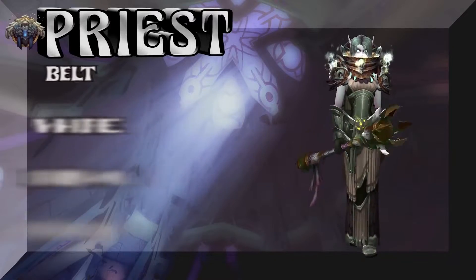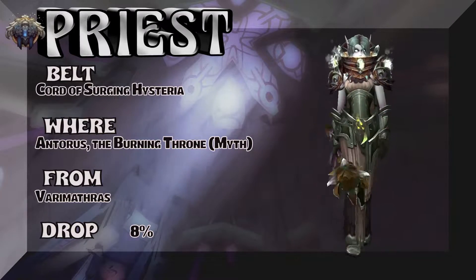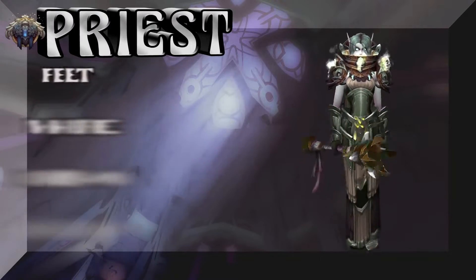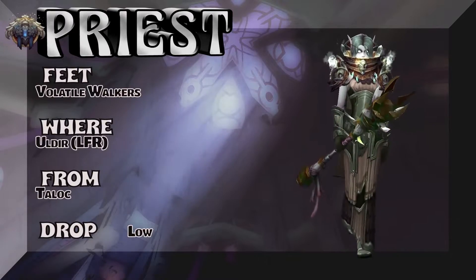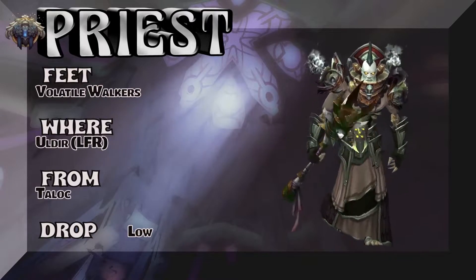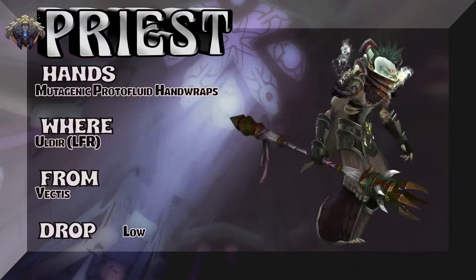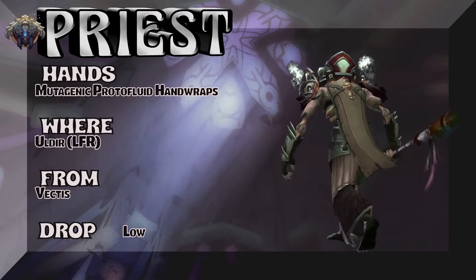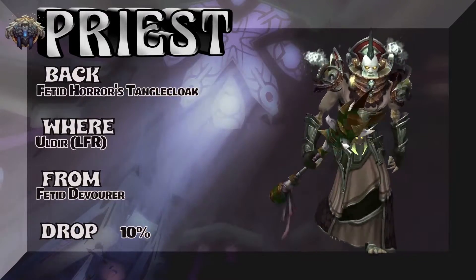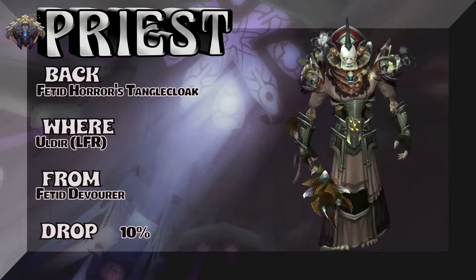We have a lady void elf showing you the Belt of Surging Hysteria — the Burning Throne mythic version, Varimathras is the boss, about 8% — not so bad. The feet: Volatile Walkers — Uldir LFR, Taloc is the boss. The gloves — Uldir LFR, Vectus is the boss, kind of a low drop rate, but that's part of that cloth tier set out of LFR. Looks very priestly — shadow priest, specifically. Fetid Horror's Tangled Cloak — Uldir LFR, Fetid Devourer, 10% on the drop rate for the cloak.